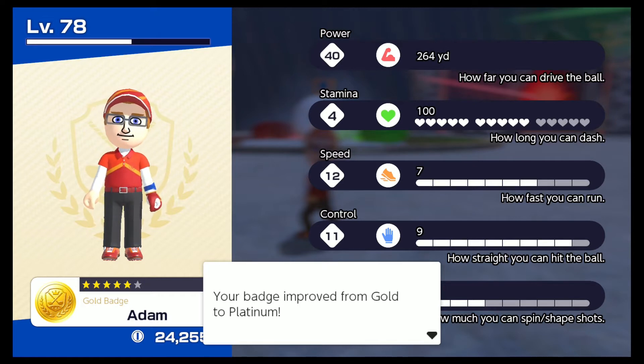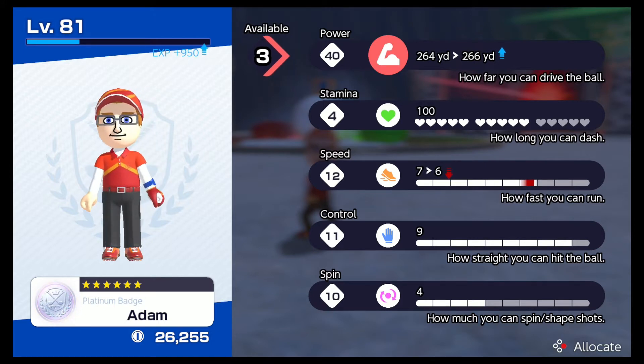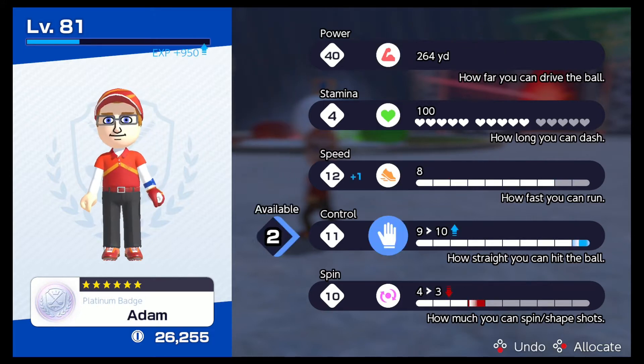A thousand coins! I have a feeling that's not it — that was too easy. Your badge improved from gold to platinum and you've won a thousand coins. Okay, how much experience am I getting for this? So the Snow King — not that hard now that I've done it. Let's give myself some more speed. I'm gonna take more spin and more control — lock in the changes. Man, that was much easier than I expected.